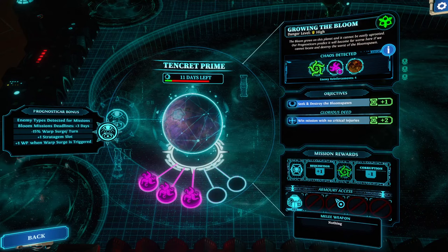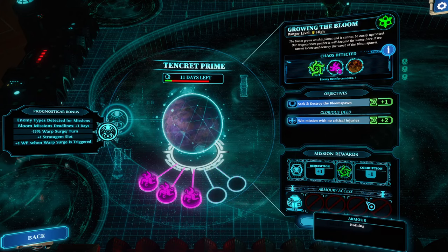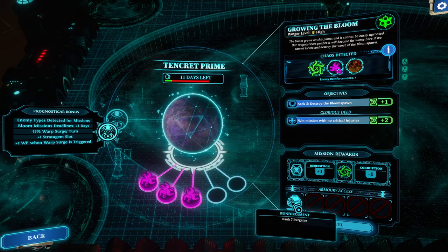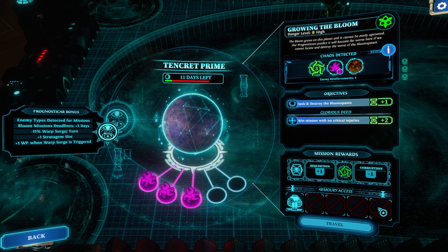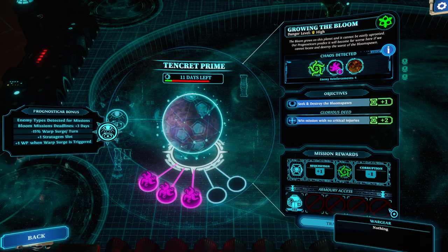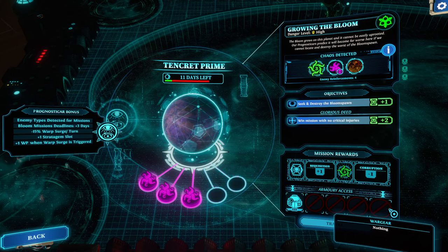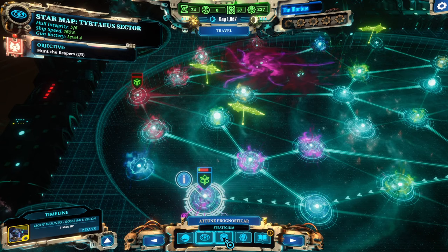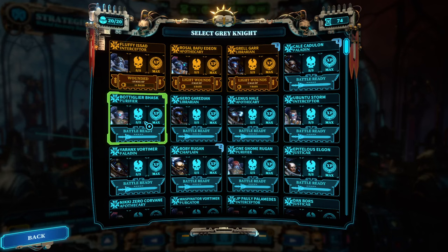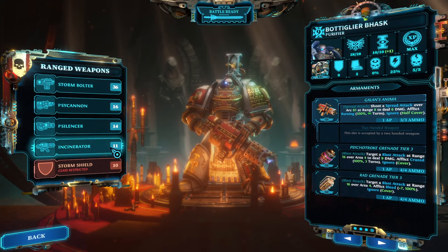Tip number ten: loot and how it works. The armory access has five categories: reinforcements, ranged weapons, melee weapons, armor, and war gear. Loot is unique — you have a pool of potential items, and if you reject them they go back to the pool and are recycled until you've obtained everything. This raises the question of what to do with that information.